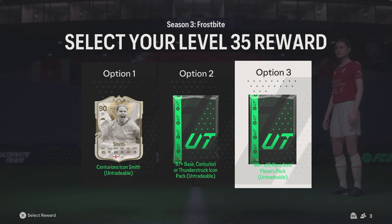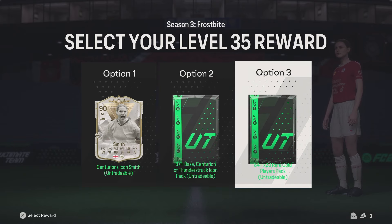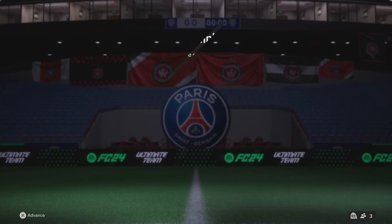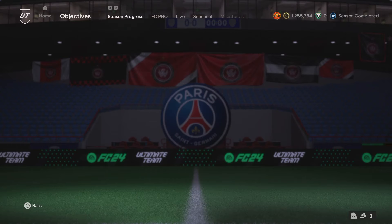or the 84 times 20? The 87 base Centurion or Thunderstruck Icon could actually be really nice, based on the fact that if you took the 84 times 20 you may not be able to complete one of these SBCs. But I'm going to go with the 84 times 20 because you could take the Icon pack and get absolutely nothing. You could take this and get absolutely nothing,